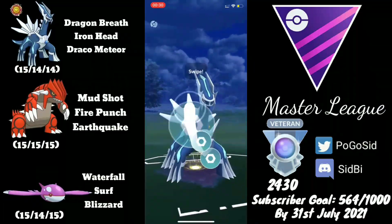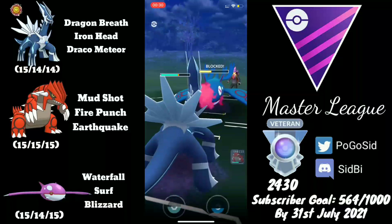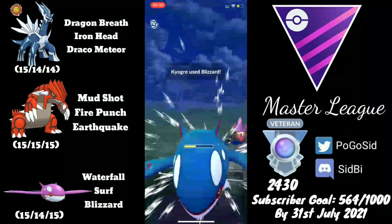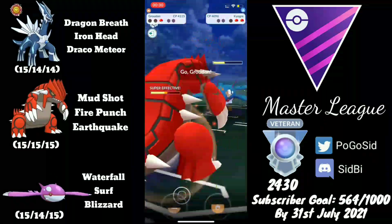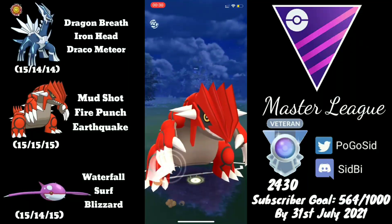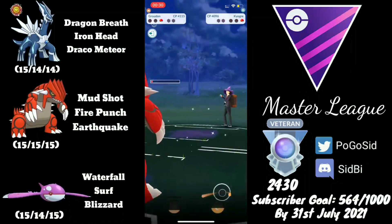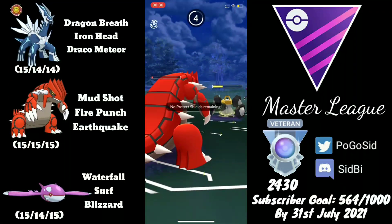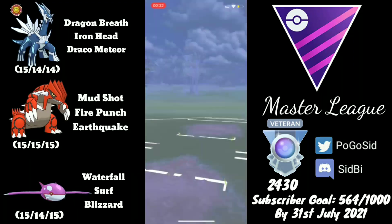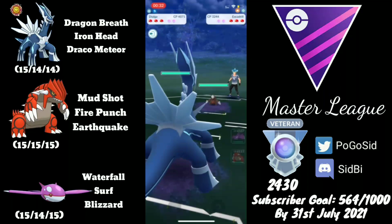Unless they're running Blizzard, which would KO Dialga at that range, we're in trouble. They do go for Blizzard, and Groudon doesn't have enough energy to get to Earthquake quickly. The Waterfall damage adds up and they Superpower us to take the game. Good energy management from the opponents, recognizing that Kyogre with Blizzard would take out Dialga when shields are down. Moving on.